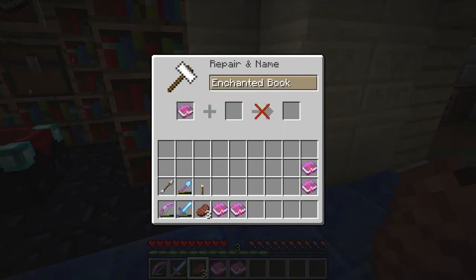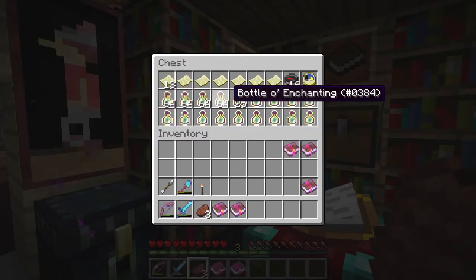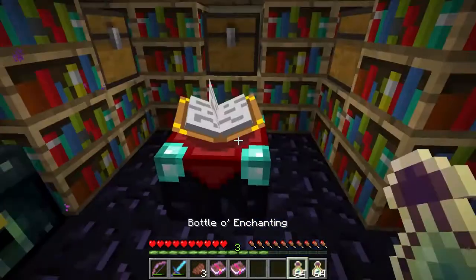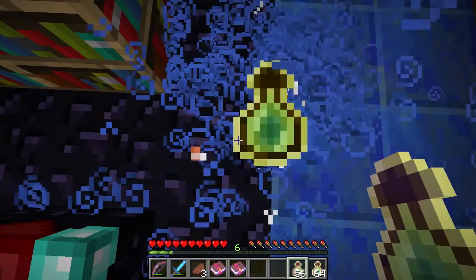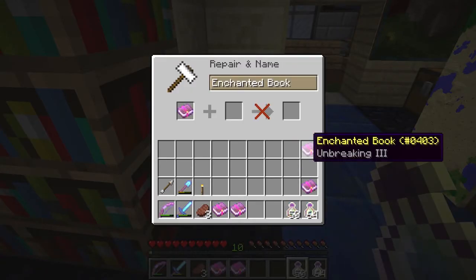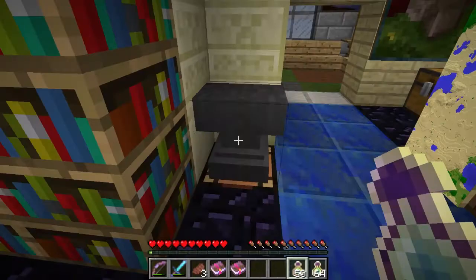These are going to be a little bit more expensive — 10 levels for that — and then once that's combined I'll throw that on there, which'll make it a little bit more expensive. So I'm going to grab some Bottles o' Enchanting, which I've gotten from trading with a cleric villager. I'm going to throw them until I get up to level 10. And then combine our Efficiency 5 and Unbreaking 3. I need 19 levels to combine those two books, so I'll throw some more bottles.